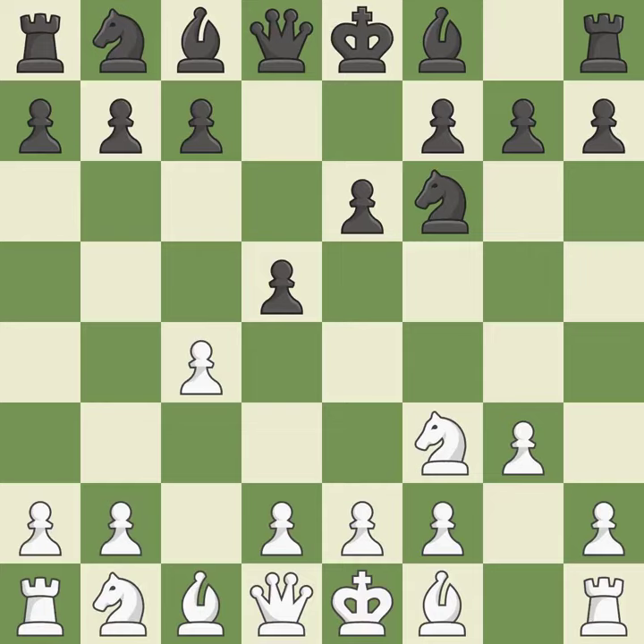D5 engages the C4 pawn in combat. By positioning the bishop on a potent diagonal, this fianchettos the bishop. DxC4 captures the pawn and opens the D file.